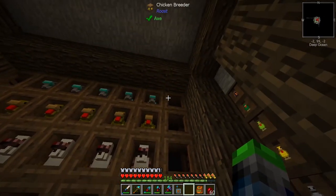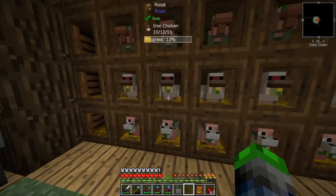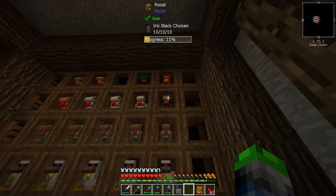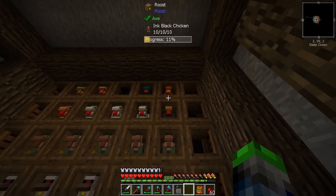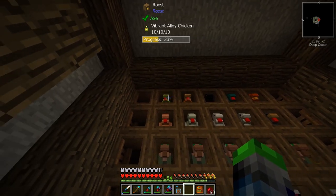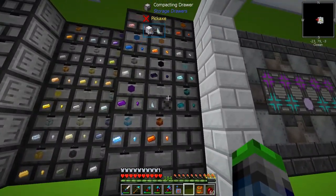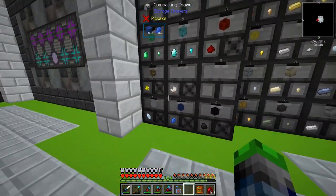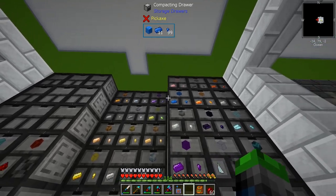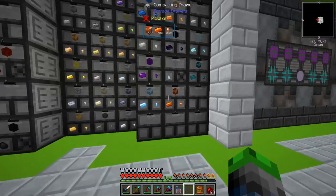I've gone ahead and 10/10 tended all of these diamond chickens, glowstone chickens — chickens for coal, redstone, gold, iron, emerald. I have copper, nickel, silver, platinum, ink black. So I'm getting ink from these guys. We have signalum, enderium, enderpearls, energetic alloy, and vibrant alloy — all coming from these guys. We have 5,300 vibrant alloy, 7,600 energetic alloy. Resonant we only have 630 because it only gives you nuggets from the chickens, not full ingots like the others.